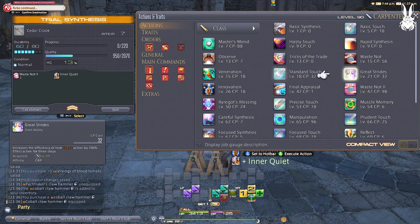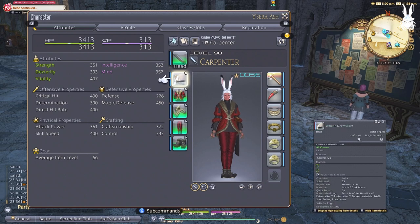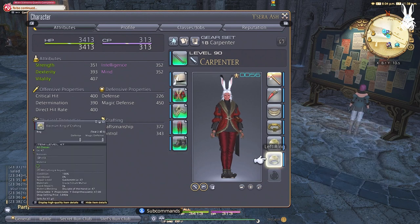For the level 50 rotation, we are using the Grand Company gear, which tends to be better than the regular level 50 gear you can get from the vendors or market board, so I do recommend this gear. It is easy to get with Grand Company seals. Let's start with the Cedar Lumber, as most crafts go into two categories: Materials, which have a 35-40 durability, and Armor, Weapons, and Accessories, which is anywhere from 75-80 durability.